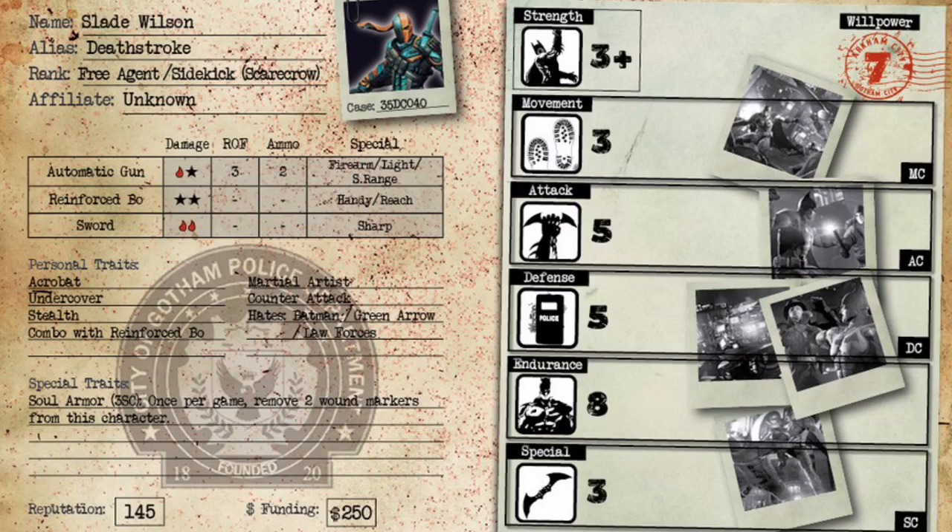Let's end out his character card with his reputation cost. He costs 145 reputation points, which is pretty steep — one of the pricier guys in the game — but for that cost you get an absolute monster. His funding is $250, essentially for his automatic gun since he has a ranged weapon. A normal automatic gun is actually $300, so you get it $50 cheaper. Plus, if you take him as a sidekick for the Scarecrow crew and make him your boss, the funding goes away entirely — it's free because he's your leader.